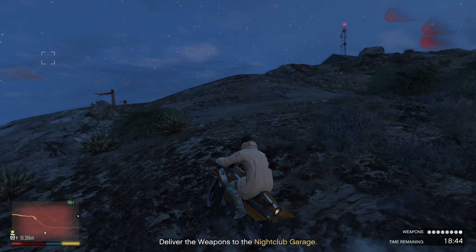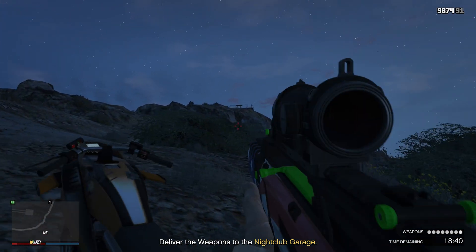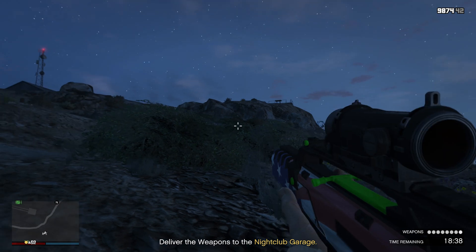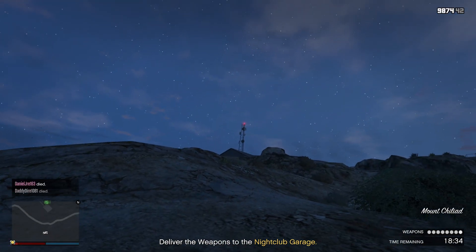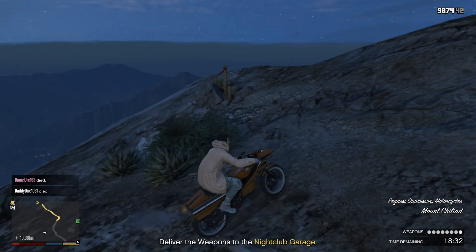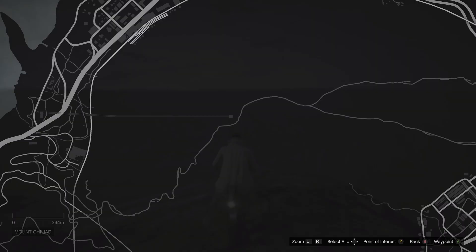So how do you actually do this glitch? You want to come to this point on the map at Mount Chiliad. After dealing with some enemies, I'm lining up my bike on the edge of Mount Chiliad — come to that flag you can see there and then line yourself up on the very edge.